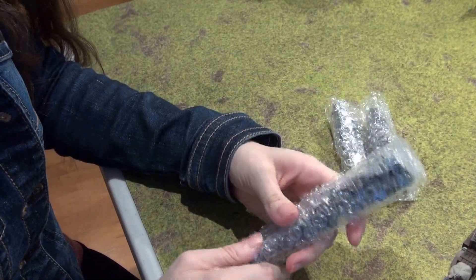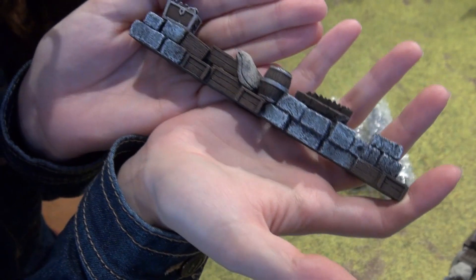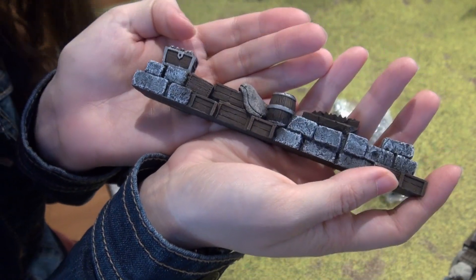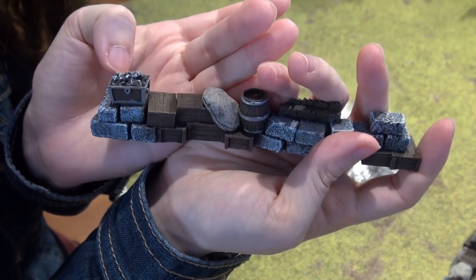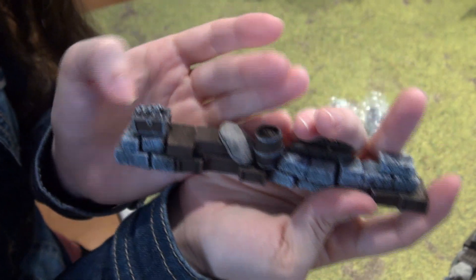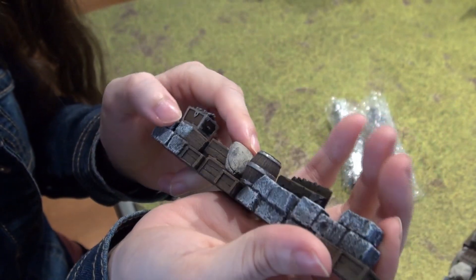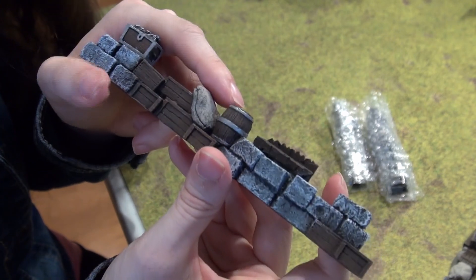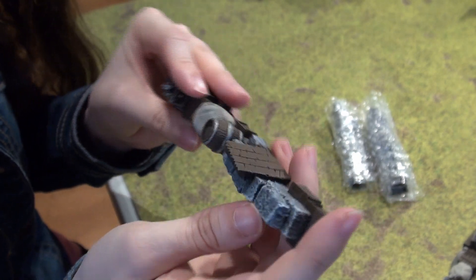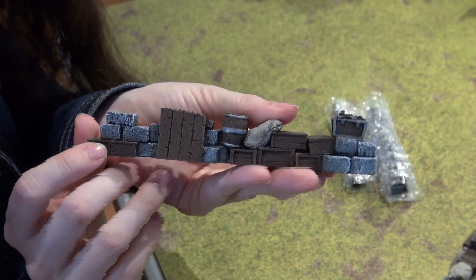Alright, number two. Here is number two. This one has a little chest with some sort of coal or stones on top — maybe I'd change that to gold, depending. Another nicely done barrel and some crates, some bricks. A nice barricade.